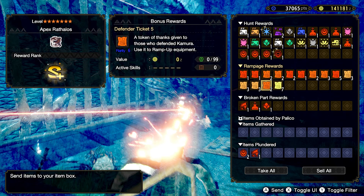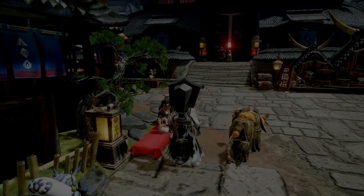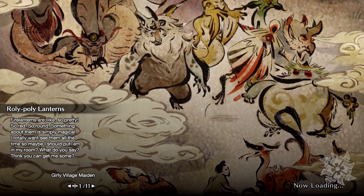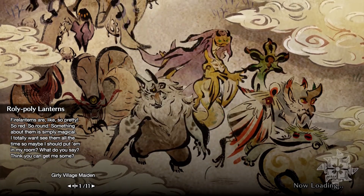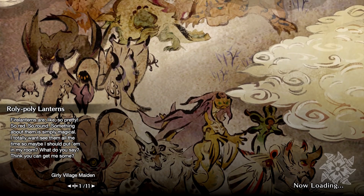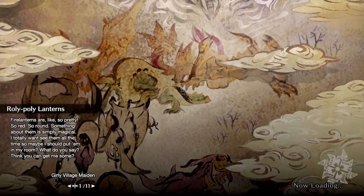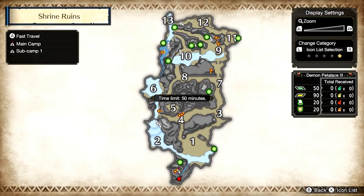Up next is the melding pot farm. We'll be using the Roly-Poly Lanterns quest, and you'll also need the sub camp location for the Shrines. The information will be displayed on screen with the location and quest requirements. At this sub camp specifically you'll have three resources nearby, making it much faster and easier to grind out. This is why you need Botanist maxed out for this to work.